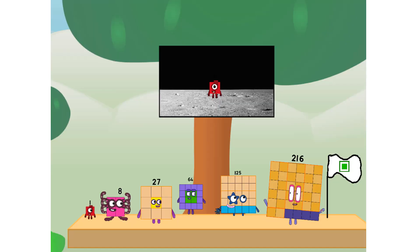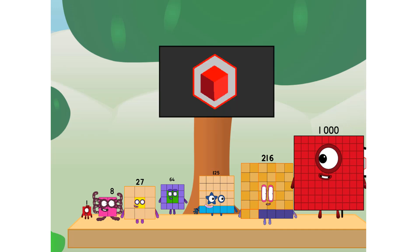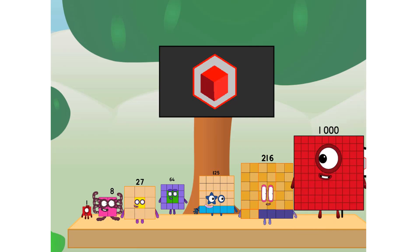We did it! The only thing left now is to plant the cube club flag. Numberland, we have a problem — I forgot the flag. Don't worry, little one, I'll take care of this. Ninety-one. And I promise — no square power. Cube power only.